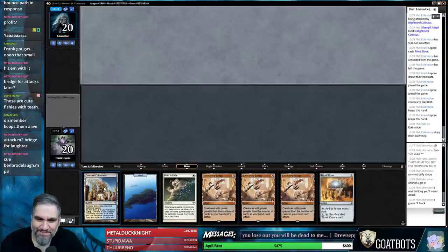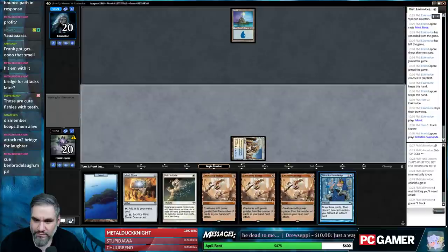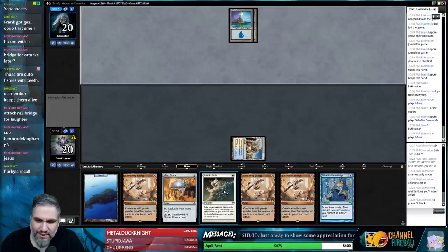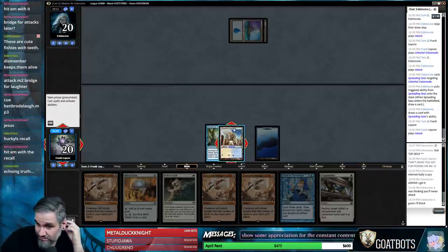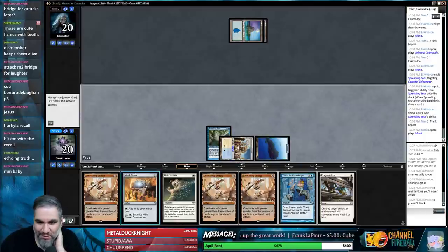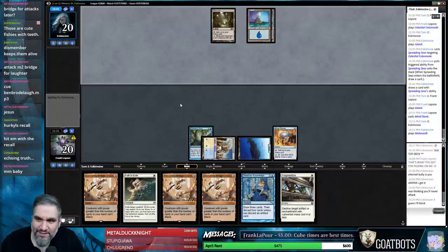I don't know if we can beat triple and Ensnaring Bridge either, so we'll have to be careful. That's really sad — they don't have a guy on turn two and we get to resolve Mind Stone. I think earlier someone said you can Fragmentize the Spreading Seas if you need a white source, but you can't actually Fragmentize the Spreading Seas if you need the white source — that's kind of funny. I don't know if the Merfolk deck plays Echoing Truth.